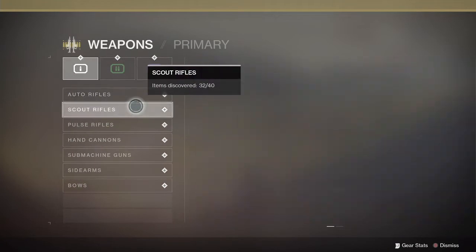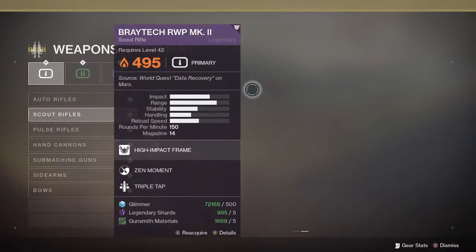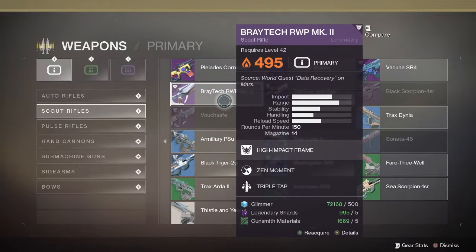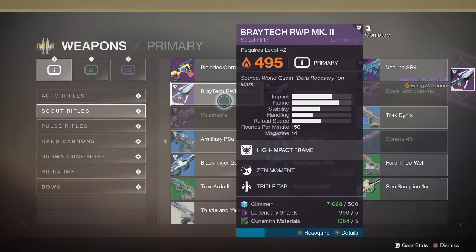What you want to do is go to your collections, go to your scout rifles, and go over to another page — it might be on a different page depending on what you have filled out. You want to buy the Braytech RWPMK2 for 500 glimmer, 5 legendary shards, and 5 gunsmith materials.